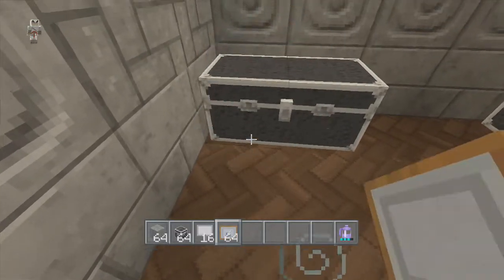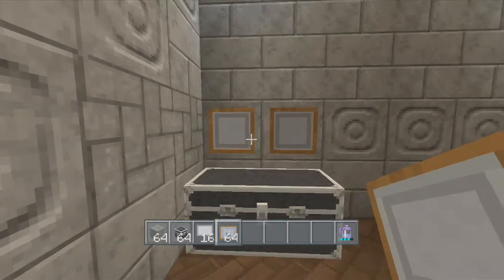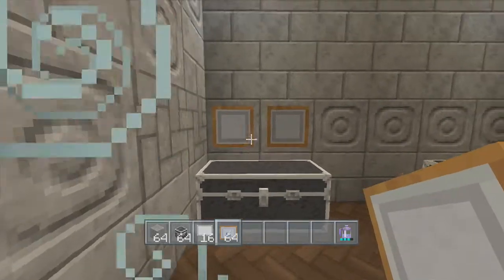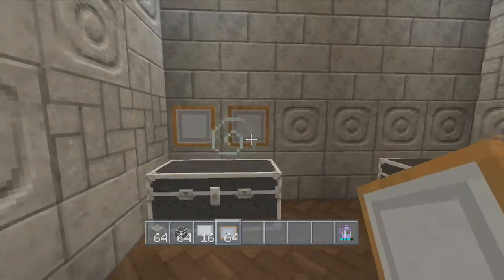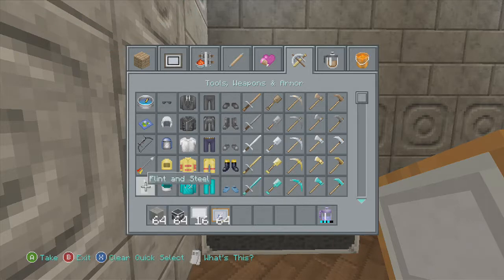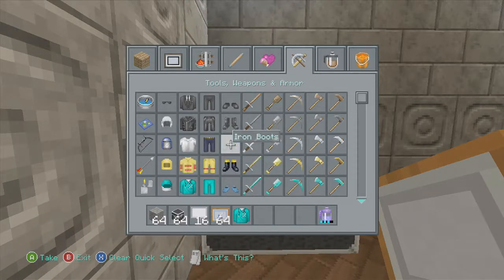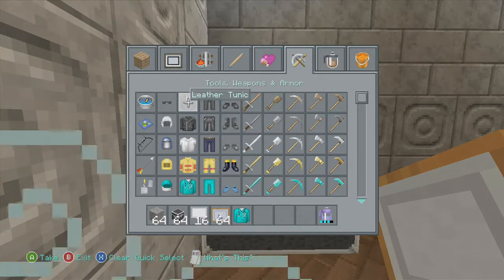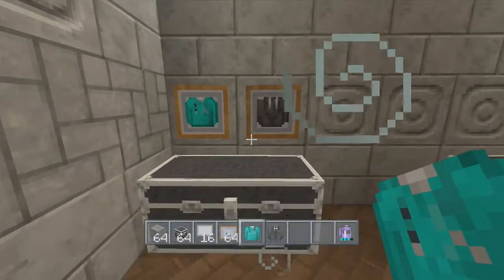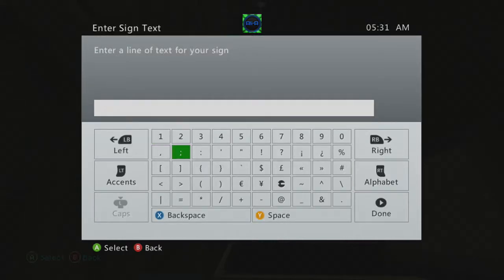These are the item frames — we're gonna put them there. We're gonna grab some armor — grab this jacket — grab this, it looks like a tuxedo. So this is how you'll know that this is the clothing section, but just in case we're also gonna put signs up here.